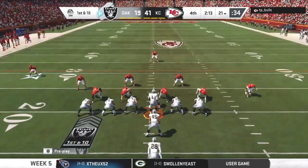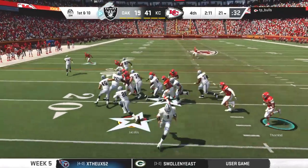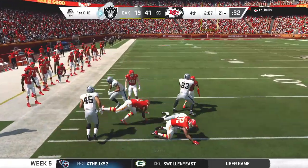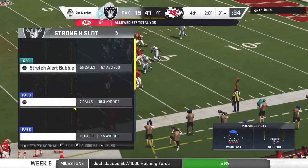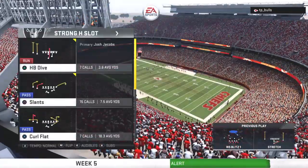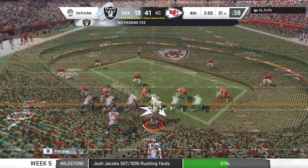The Raider offense set to get this drive started — and the turnover last time has been symptomatic of their struggles in this one. All game long they've struggled moving the ball, turning it over on the last possession. They're looking at second down now as they search for a consolation score.